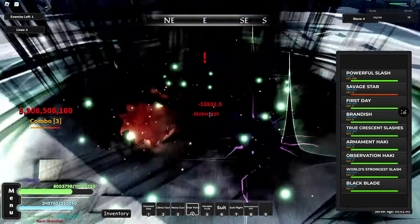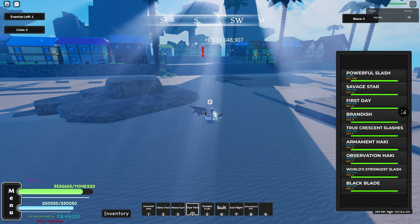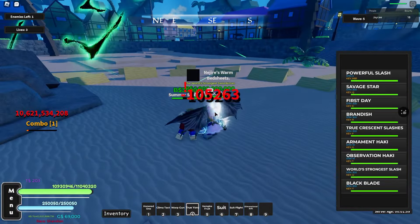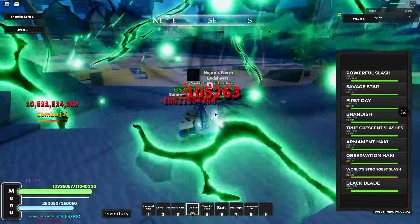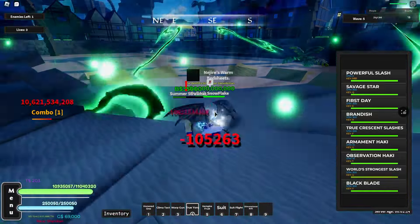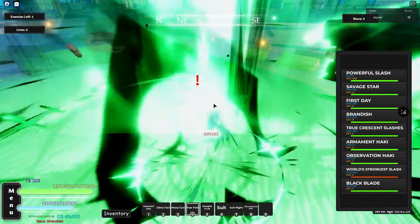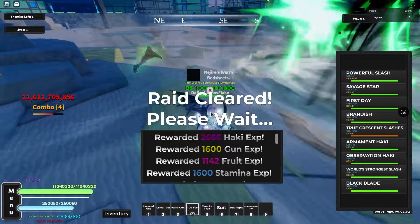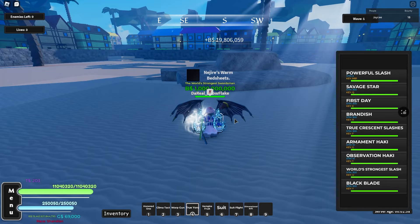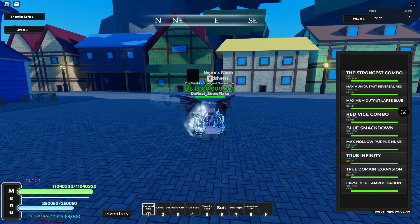There are three different outfits — fruit, melee, and sword — for Luffy, Zoro, and Sanji. The final boss is Luffy, who apparently has 100 billion HP, which really isn't that much. There was a bug after wave two where no NPCs would spawn, but I think they've fixed that now. Once you complete it you get event chests and item chests.